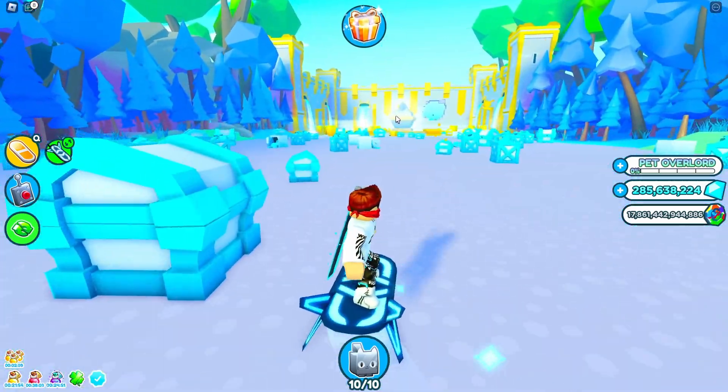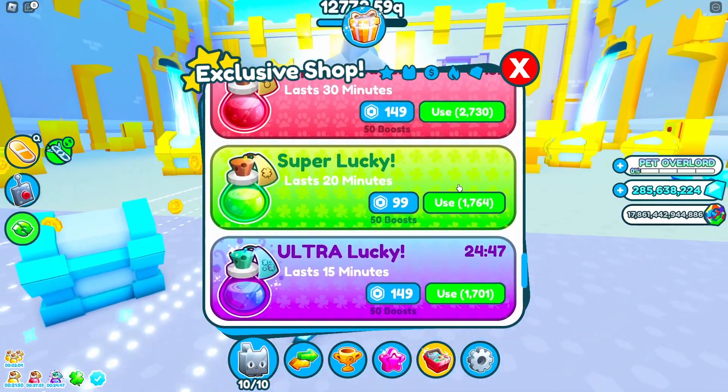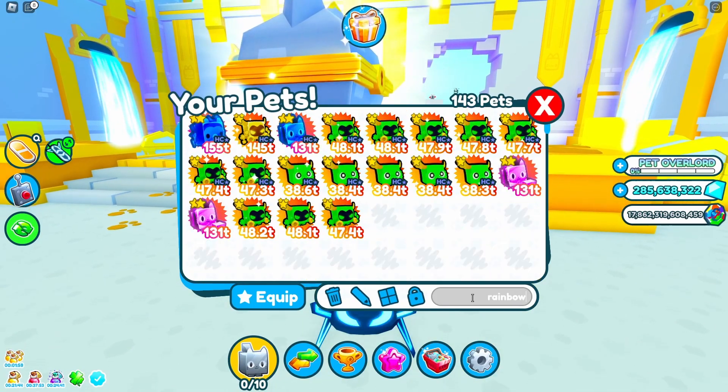So the first thing you want to do when you get to cat paradise is attack any chest. Plus, you have a magnet in your pets. Let me equip my rainbow enchant pets first.